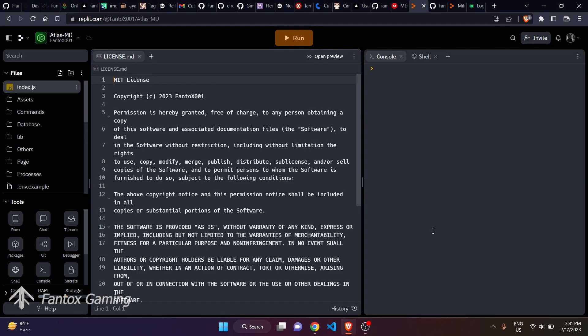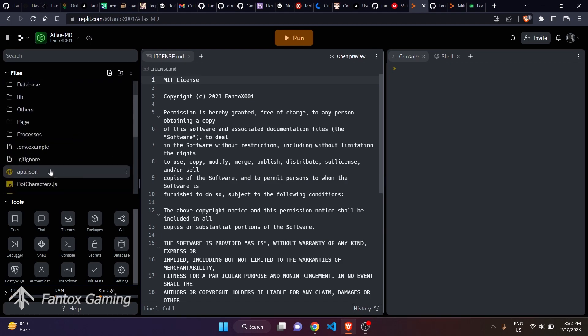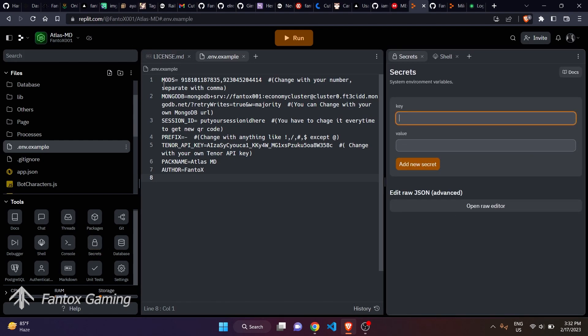The cloning process is now complete and you can see all the bot's files have been cloned successfully. Click on the .env.example file — inside it you can see all the examples of the environment variables. Now click on the Secrets button and add your keys and values. In the value field I'm putting my number — 91 is my country code — and you can follow this manner to add multiple numbers as mod.